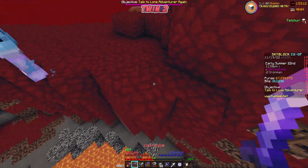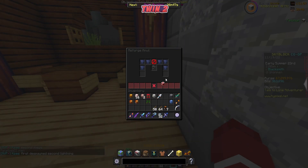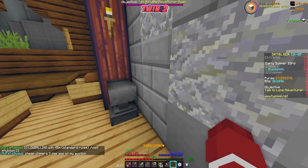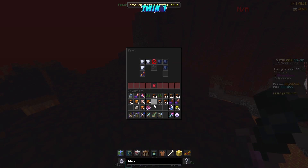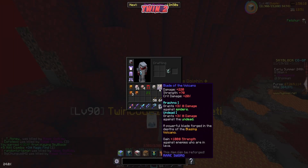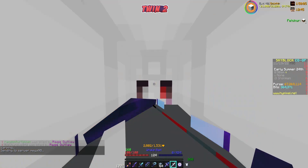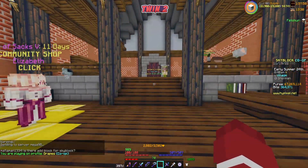Let's add the pigeon koi reforge stone to our rod using an anvil. There we go — pigeon magma rod. We also got a charm one book, which increases the chance to receive higher tiered trophy fish by 2%, so let's add that to our trophy fishing rod. Combined — charm one is on there, nice. I then realized I forgot to put expertise on this rod, so I need to grab that from the hub quickly.